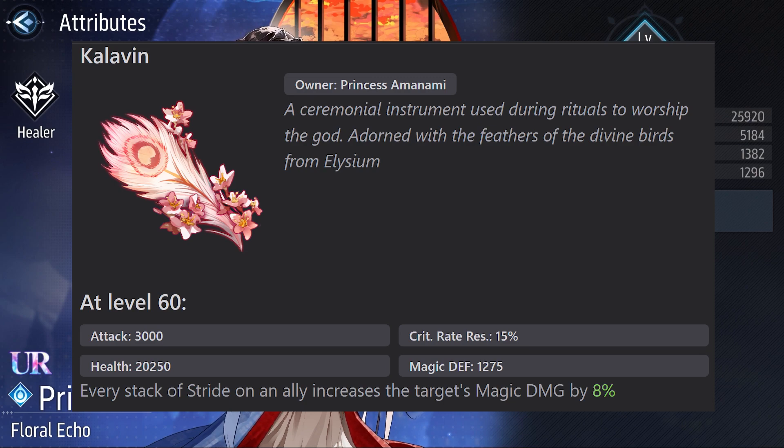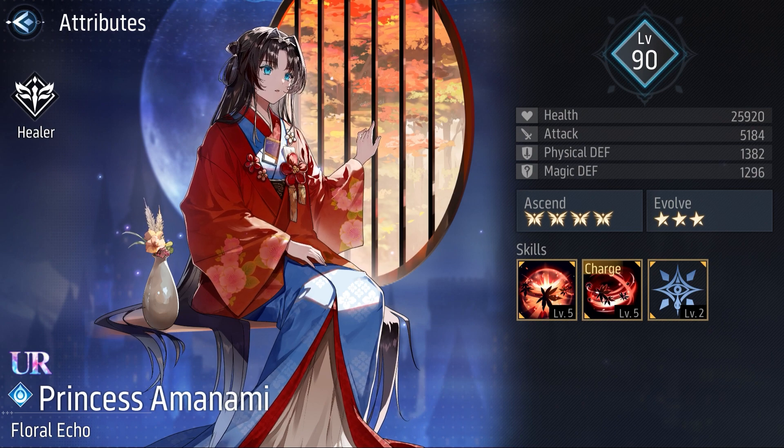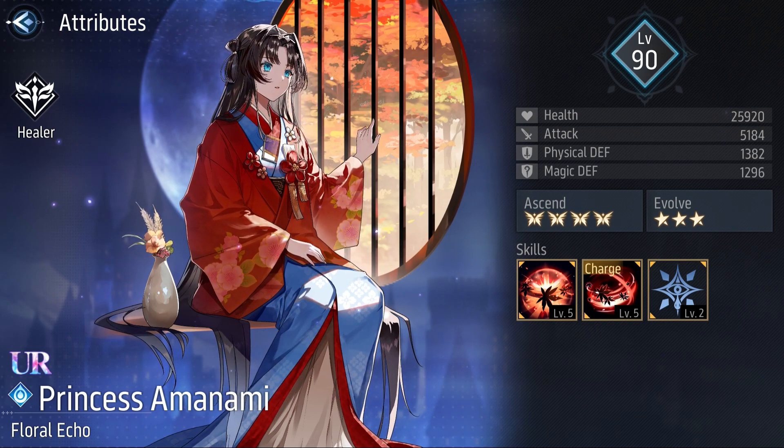Comparing it with other dolls, I think that this buff should be a bit higher, but it's still a good buff, and this makes her Unique Equipment a must if you are thinking about playing Princess Amanami in your main team. After taking a look at her entire kit and Unique Equipment, Princess Amanami seems like a really good character on paper with potential. We could actually use her as a passive doll thanks to her skill 2, her passive, and her Unique Equipment. I don't see the necessity of using her skill 1 unless you are desperate for some survival effect, but she has potential as a team buffer more than as a healer.